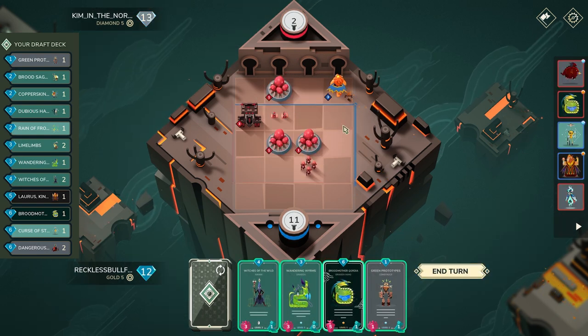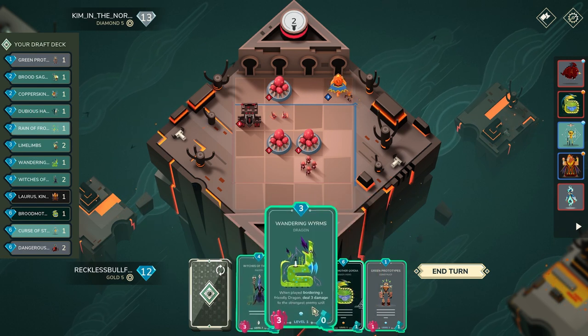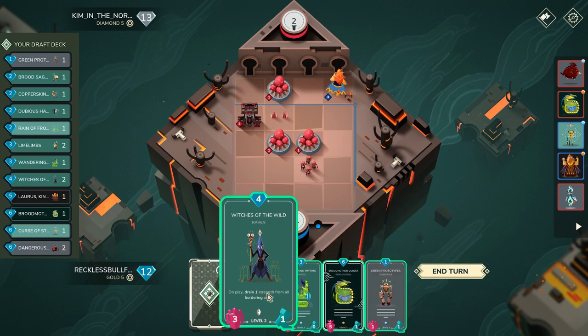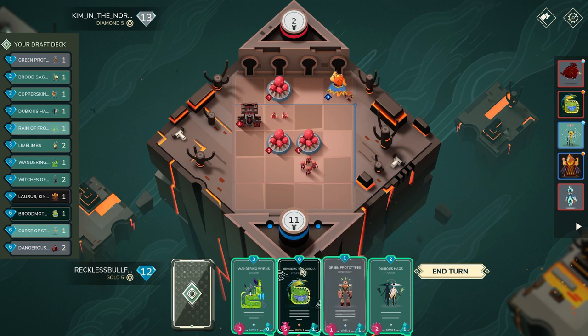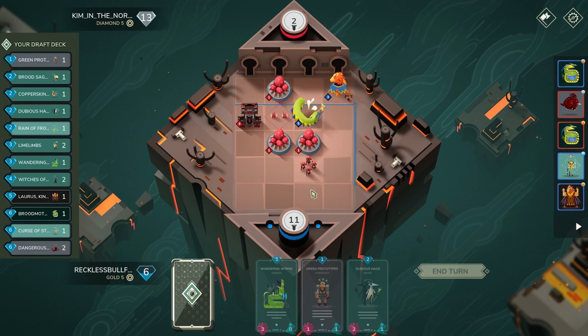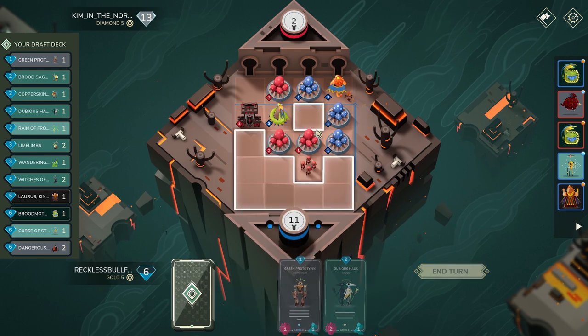I'm really surprised they do not have Blood Ministers in hand — this could actually just be game-winning at this point. I'm not totally sure how I want to take this; you could use Wandering Worms or Witches — it's give or take. I'll cycle this out for two mana, hopefully. There we go, got a two mana — seems solid. We're going to play very aggressively here: Cordia, GP, Dubious — you guys know the drill.